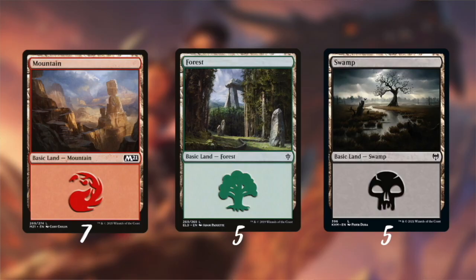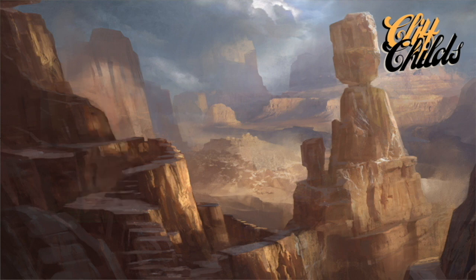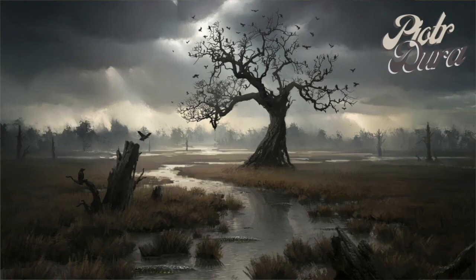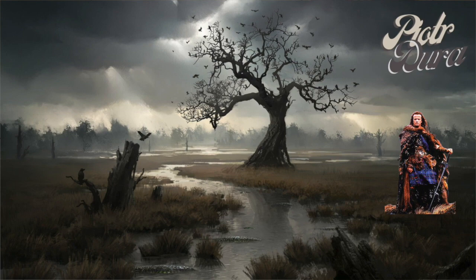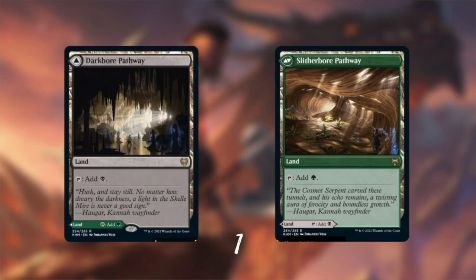I'm playing seven mountains, five forests, and five swamps. When I think of Berserkers for the flavor of the basic lands, I think about war and Vikings — cloudy skies. I really liked the art of this mountain by Cliff Childs; the rugged landscape fits the Berserker theme. For the swamp, Piotr Dura's art has that gloomy vibe. Since this is an aggressive deck, I want lands to come in untapped. Both Smoldering Marsh and Cinderglade do this as long as I have two basics out. Pathways also come in untapped, so I added the Darkbore Pathway for mana in the supporting colors — Green and Black.